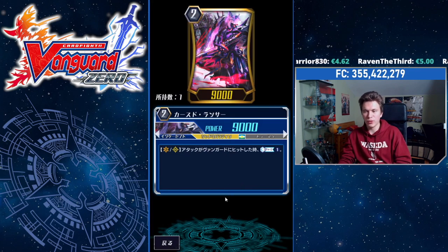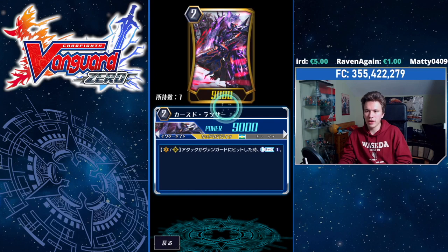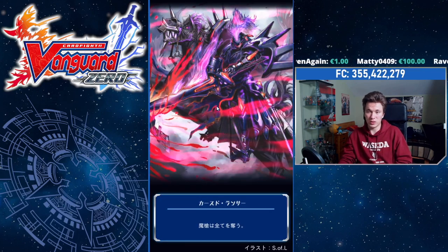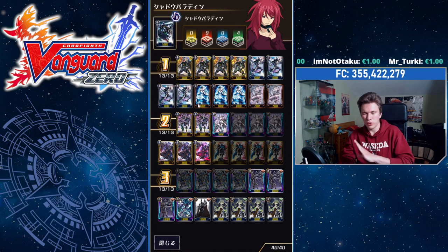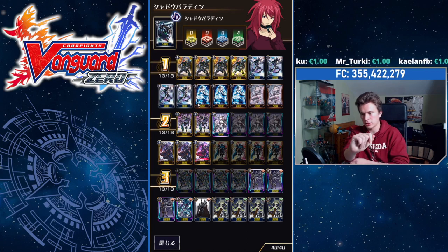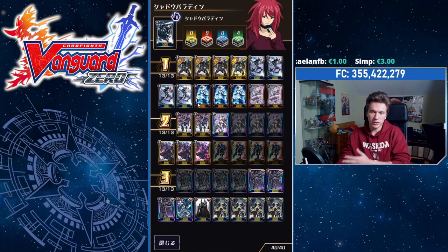Cursed Lancer: when its attack hits a Vanguard, you may countercharge 1 — so this is your only counterblast funding. This SP is one of the best-looking SPs in the game, in my opinion. You want to run 3 of it. Most counterchargers are running 3 or 4 in general in a lot of these clans, so it's pretty good, but it has to hit Vanguard — when it hits Rearguards, it doesn't really do anything.